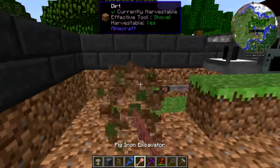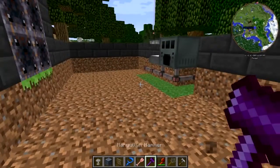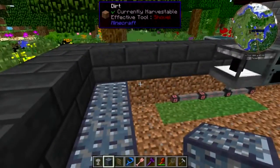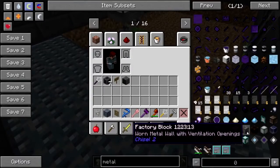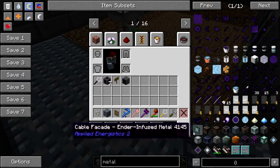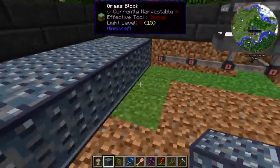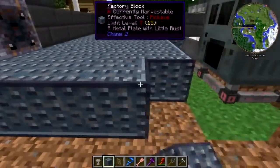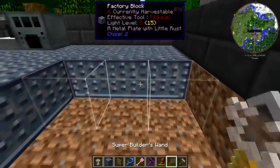Let's go ahead and do diamond plate on the floor — this is the metalworks after all, so it makes sense that they would have access to gratuitous amounts of metal. These are micro-blockable, aren't they? I don't think they're micro-blockable, but it's fine — that's going to get covered up with machines soon enough. I could have been using the builder's wand all this time.